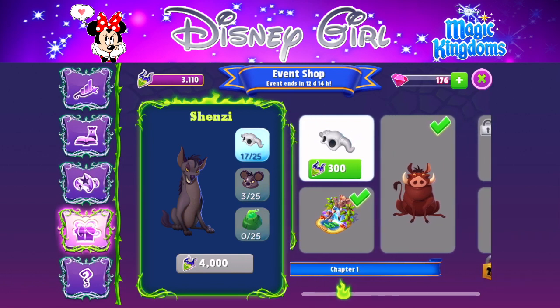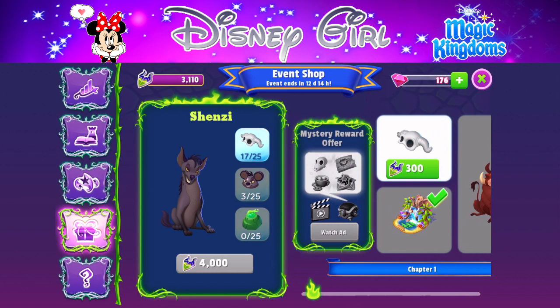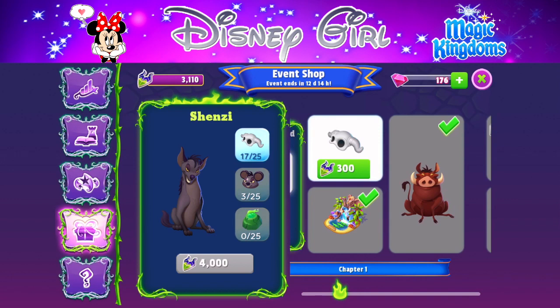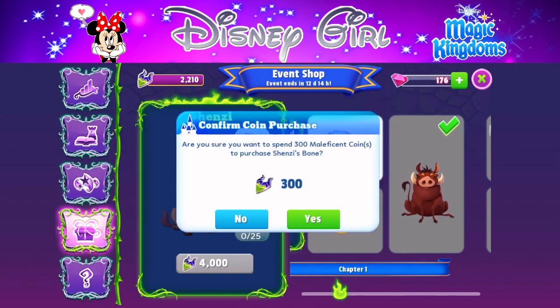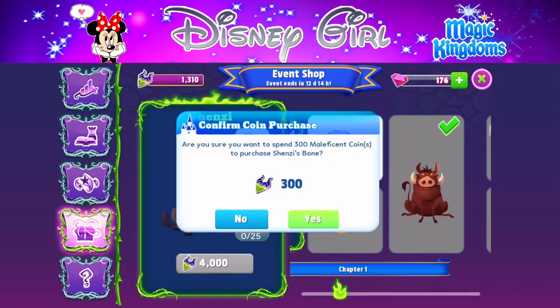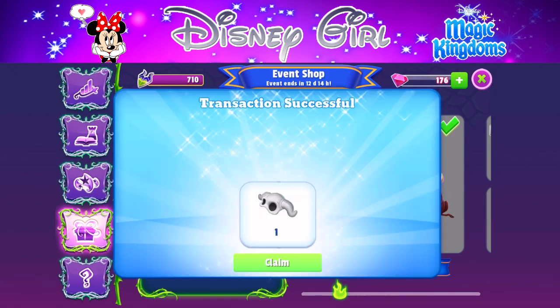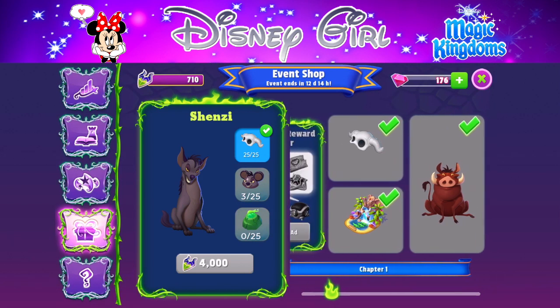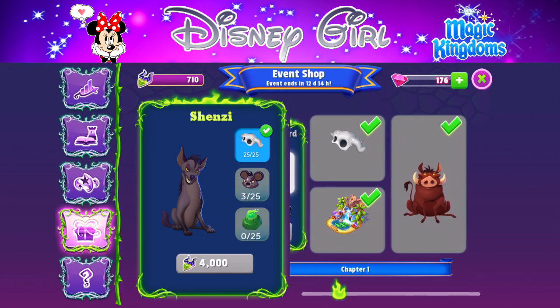I didn't have to purchase Pumbaa or the attraction since I already had them — those are each 1,500 event currency, so that takes a hit. I'm probably going to face that cost in Chapter three, so any additional currency I can get I really need. Otherwise Shenzi may not be coming in. That is all of the bone tokens for Shenzi — Chapter one complete, and now it's just a waiting game.